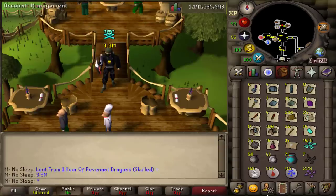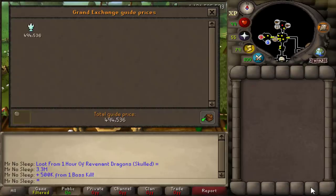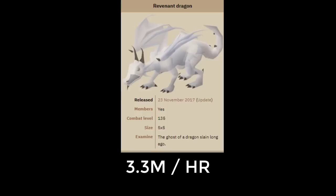Keep in mind if you don't like the dragon you can always go to the Revenant Knight or the Revenant Orc and Dark Beast - there are multiple revenants you can check out. But I decided to kill the dragon and I was happy with the results.